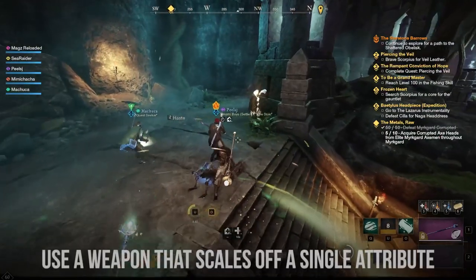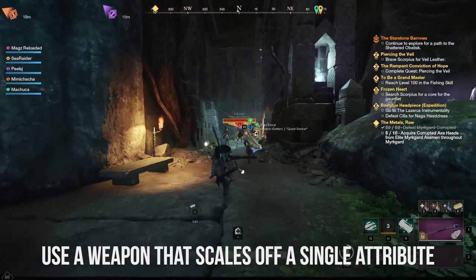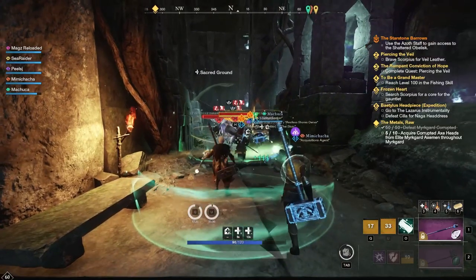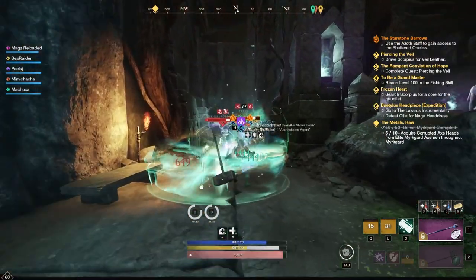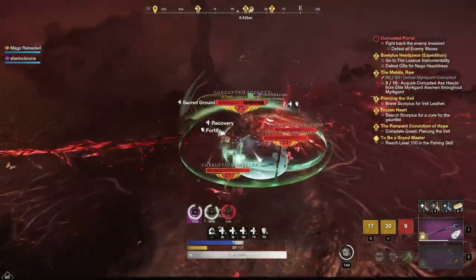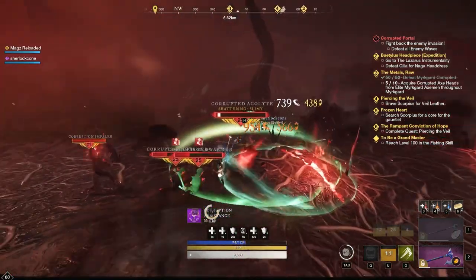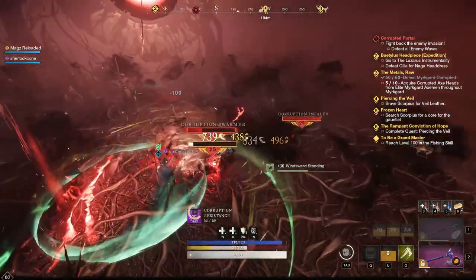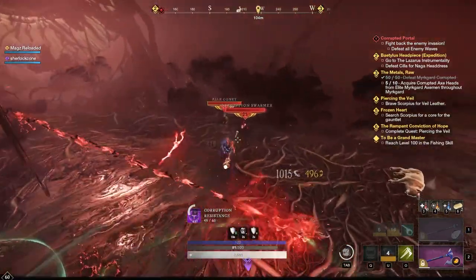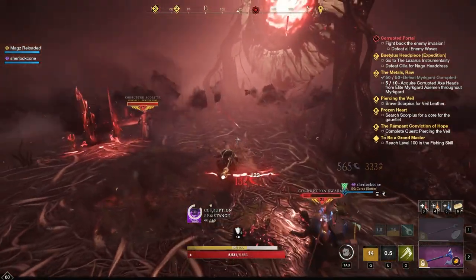You should consider using a weapon that scales off a single stat. These will include great axe, hammer, ice gauntlet, fire staff, etc. The idea is that you'll be able to use the benefits these weapons offer early on and allow yourself to level your life staff along the way. The only outlier would be the hatchet, which handles itself very nicely with the berserk perk and pairs really well with the life staff even into endgame. For now, just get something that can do some damage.